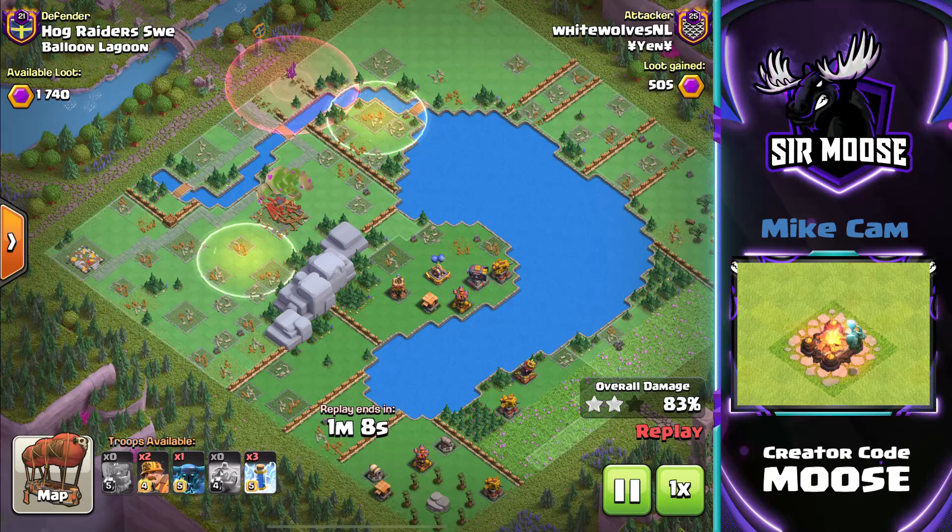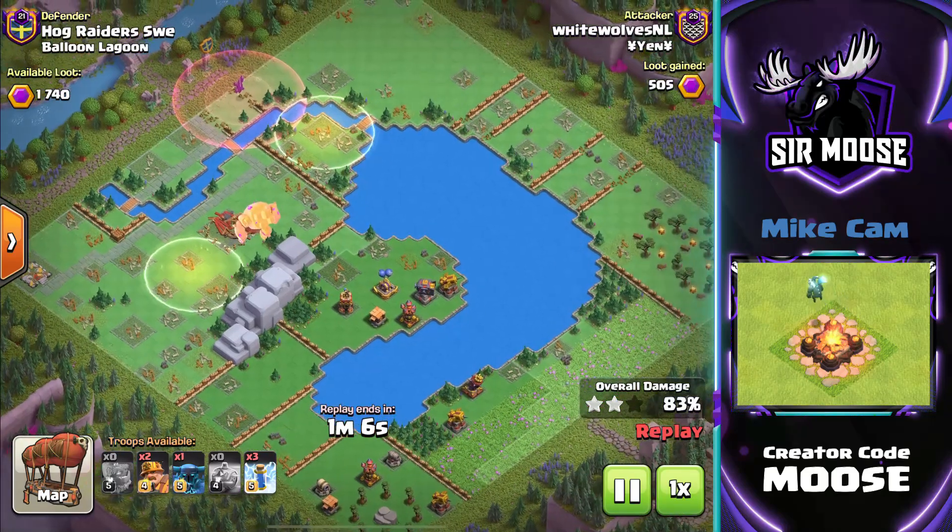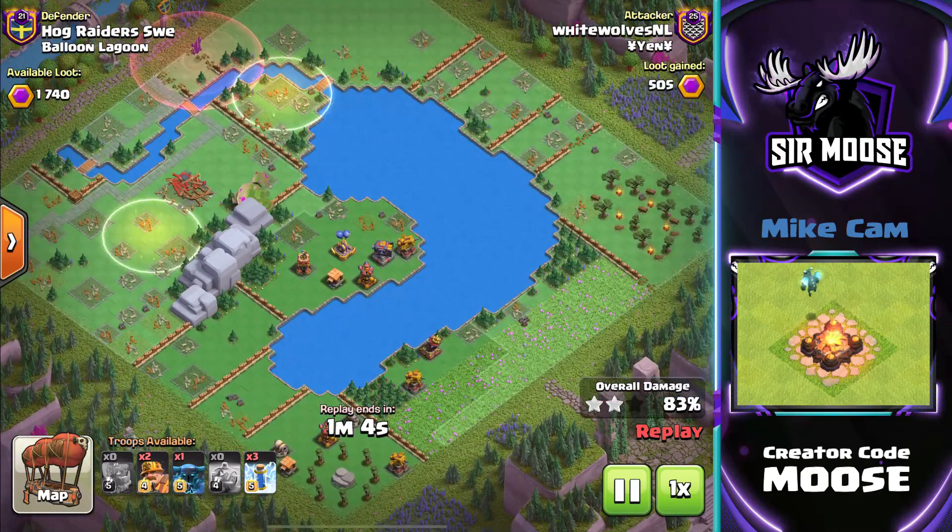Single target Infernos are a big no for the Mountain Golem. He's moving through the base now, smashing down those walls. He doesn't care.